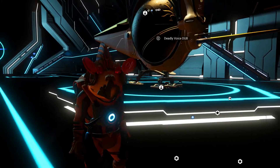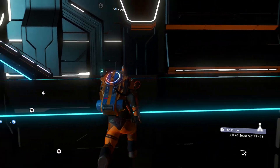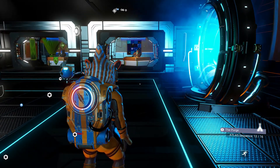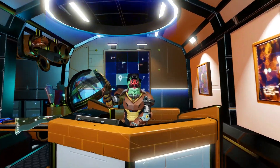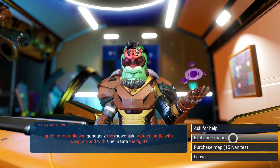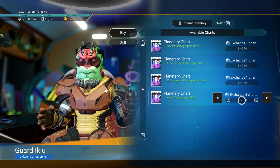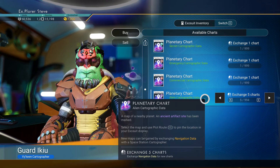I've already got the exotic. What you want to do is get to the space station — whatever planet you're on, just get to the space station. Once you're there, get to the cartographer and buy planetary shards — specifically the 'exchange maps' option. Buy the planetary shard alien cartographic data. It's best to buy a few, because chances are slim you'll get the alien monolith on the first one that pops up.